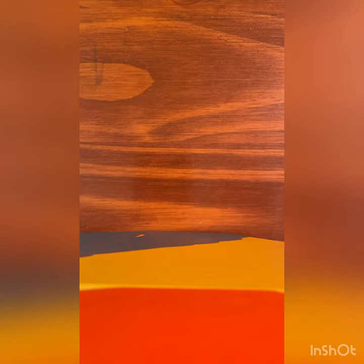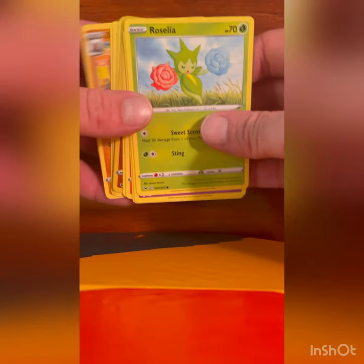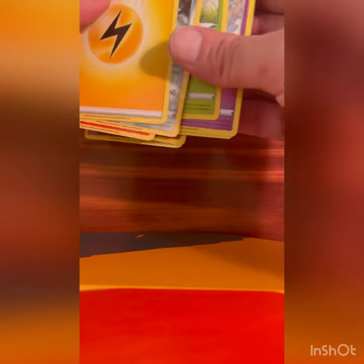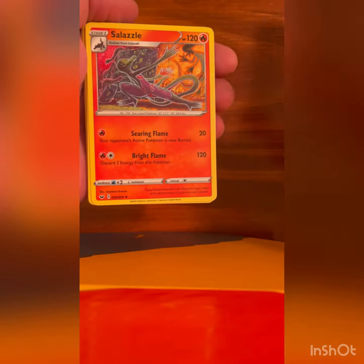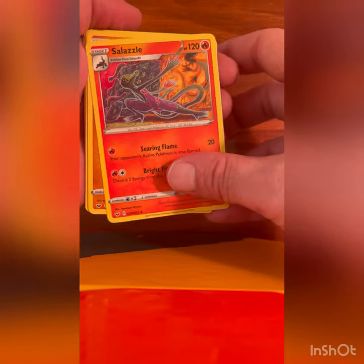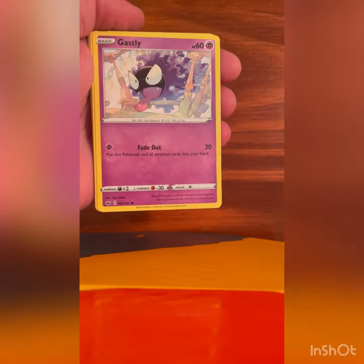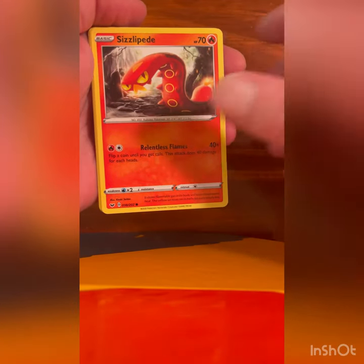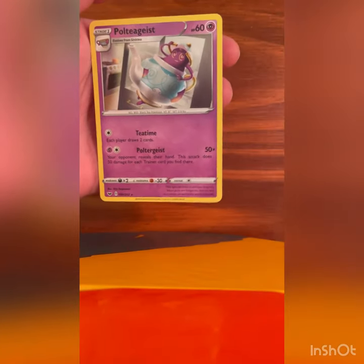I'm gonna get it one of these days, it's gonna happen. Alright, next we'll move on to our Sword and Shield Base — got six of those, see what we can do. Pack one: Energy, Bea, Sharp, Salazzle — I love that Salazzle card — Dugtrio, Roselia, Gastly, Pawniard, Sizzlipede, Yamper, Baltoy, and a Polteageist.